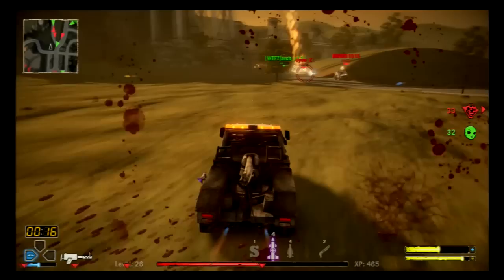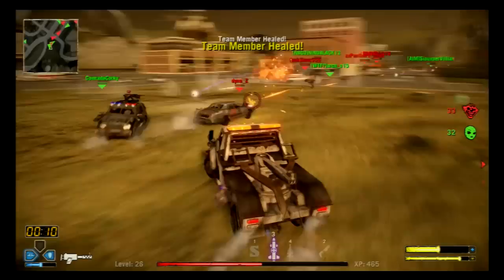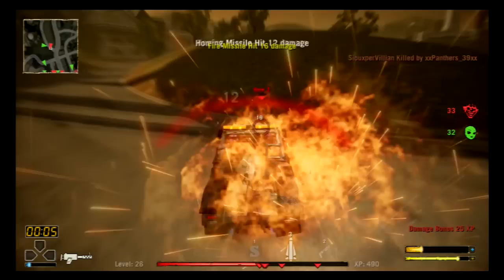After grabbing some health, I jump down to get into a teamfight. I spot a low health Reaper being harassed by Roadboat and throw a quick heal, then start to position myself in front of Roadboat in order to disrupt his damage. Due to his mega guns and missiles, I almost die, getting to safety before the round ends.